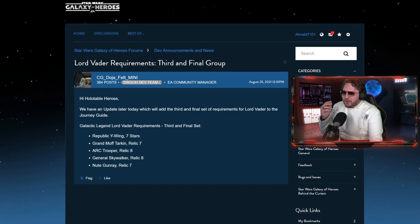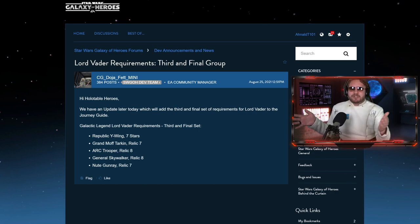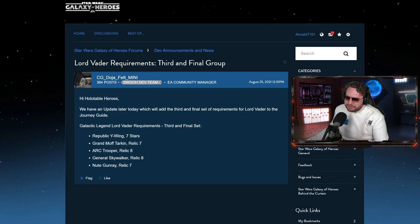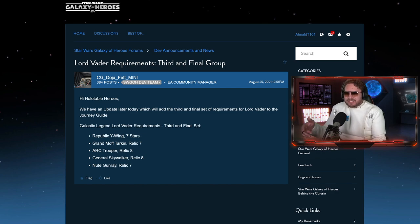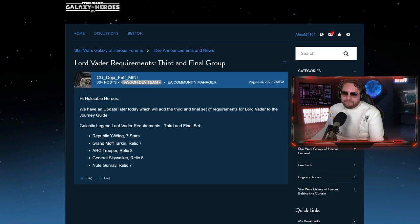Relic eight ARC Trooper as you're seeing on the screen - what happened to relic fives and threes? Did we forget there are numbers below seven and eight in Star Wars Galaxy of Heroes, and relic nine is coming around the corner? I'm absolutely mind blown that they have the audacity to require a relic eight ARC Trooper. On the upside, he's kind of the hardest-hitting clone on the team aside from Captain Rex's aerial advantage. In the 501st lineup it's getting pretty good, and we're getting some buffs to General Anakin Skywalker alongside some nerfs, so ARC Trooper might be more pivotal for that 501st lineup.